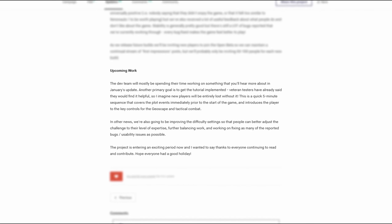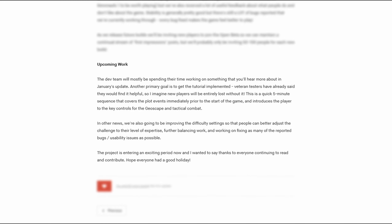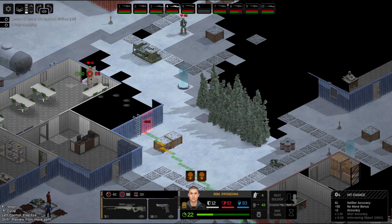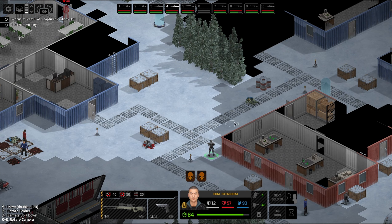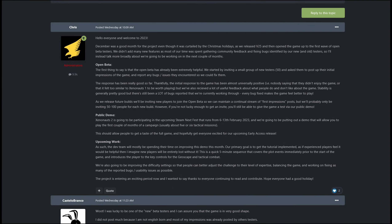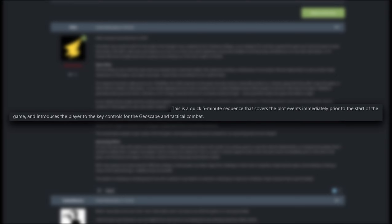Last but not least, we also got some hints at what is the focus for upcoming development. Most of the effort will be put into this new demo version, but that's not all. The primary goal is to have the game tutorial implemented. On the post, I quote: 'This is a 5-minute sequence that covers the plot events immediately before the start of the game and introduces the player to the key controls for the geoscape and tactical combat.' End quote.